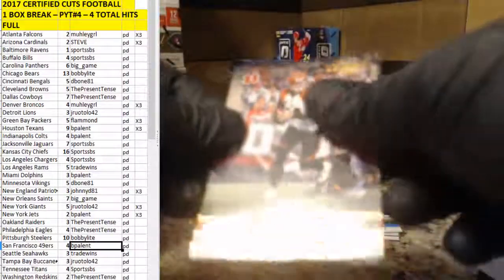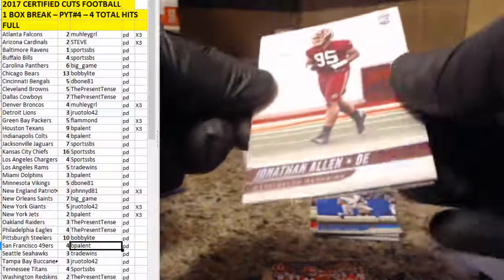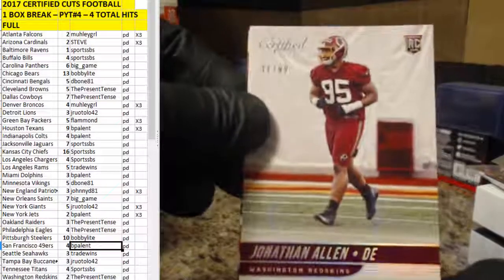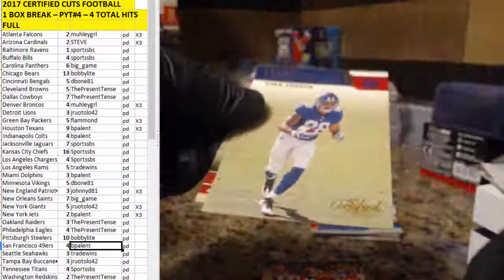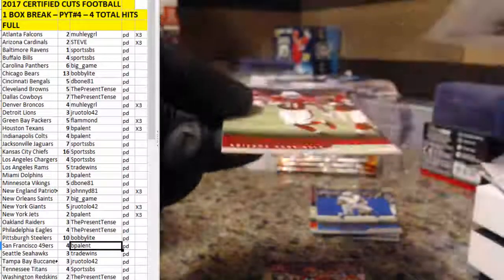Andy Dalton. Oh, that's cool. Jonathan Allen, 41 out of 99 for the Redskins. Evan Ingram — Great Expectations rookie for the Giants. And David Johnson.